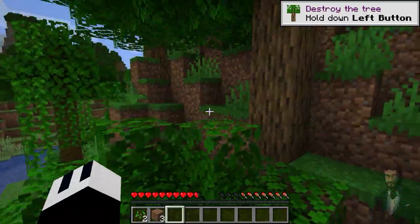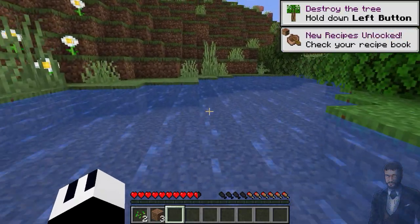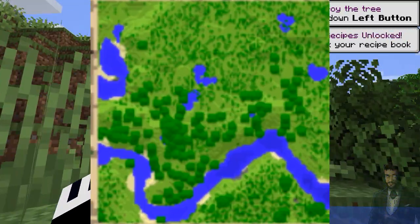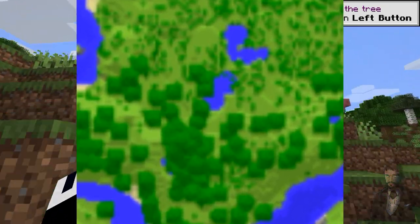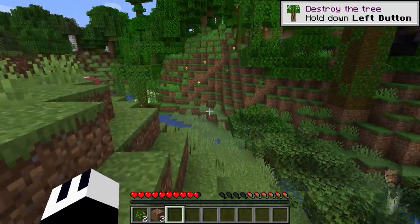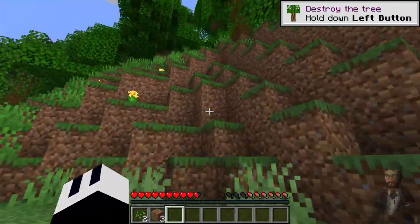The first step is simple — just enter the Minecraft game. If you did it, congrats, you passed the first step. Now the second step: go to this part of the map, exactly where I marked. You have to get there fast, within a maximum of one minute. Only if you manage to arrive there within one minute will you pass the second step.